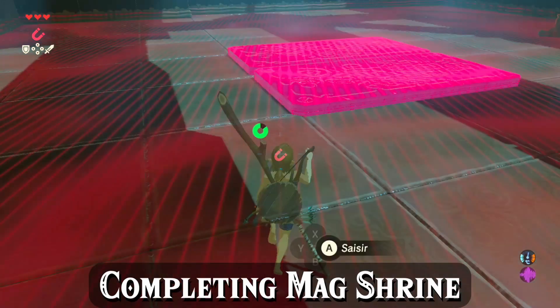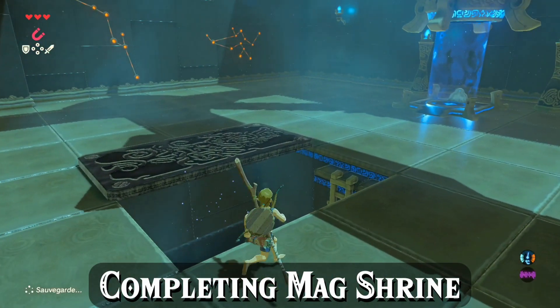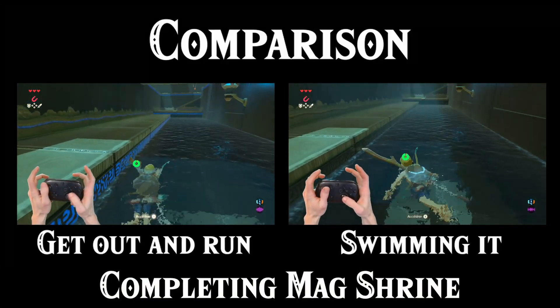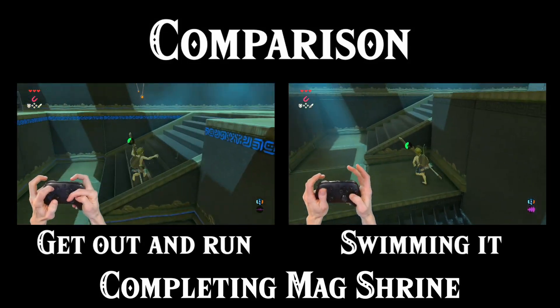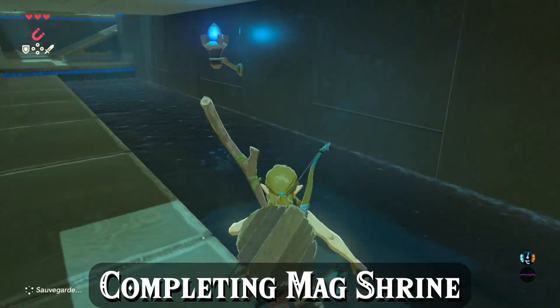Be ready to turn around to the right — magnesis will already be selected since it was just restored. Activate it by tapping L, highlight the metal plate on the floor, press A to attract it, and move it out of the way. Now you can drop down below. If you fall into the water, get out as fast as you can. It may seem faster to swim all the way to the end once you're in there, but it's not — get out and run down the walkway.